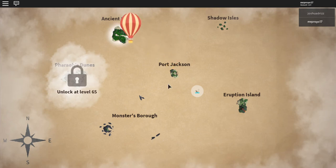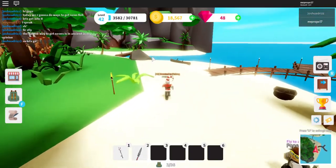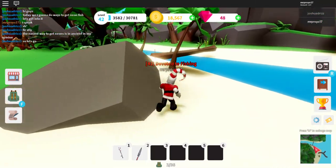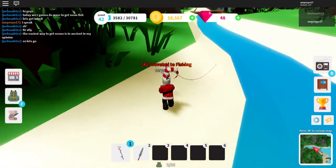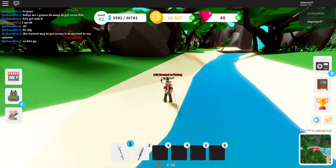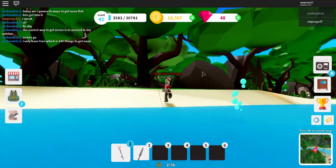Also notice that these are for different levels, so each one you have to be a certain level. For Ancient Shores you must be level 40, for Shadow Isles you must be level 25, and for Volcano Island you must have the lava rod and you must be level 10. I will be showing you a way on how to get the lava rod.